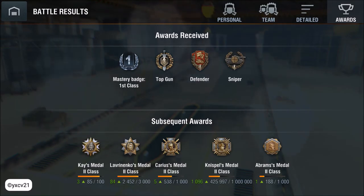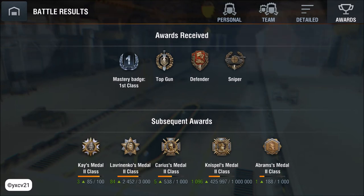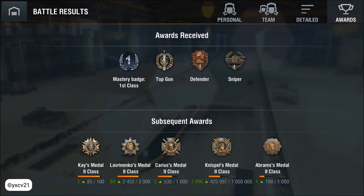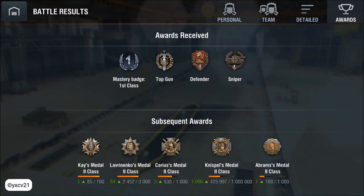I earned the Master badge for class — the Top Gun: destroy more enemy vehicles, at least four, than any other player. The Defender: reduce the number of enemy capture points of a friendly base by 17 or more. And Sniper: achieve at least 85% hits out of a minimum of ten shots fired, with potential damage of 1000 health points or more. That's very very nice. Have a nice day and see you again. Bye!